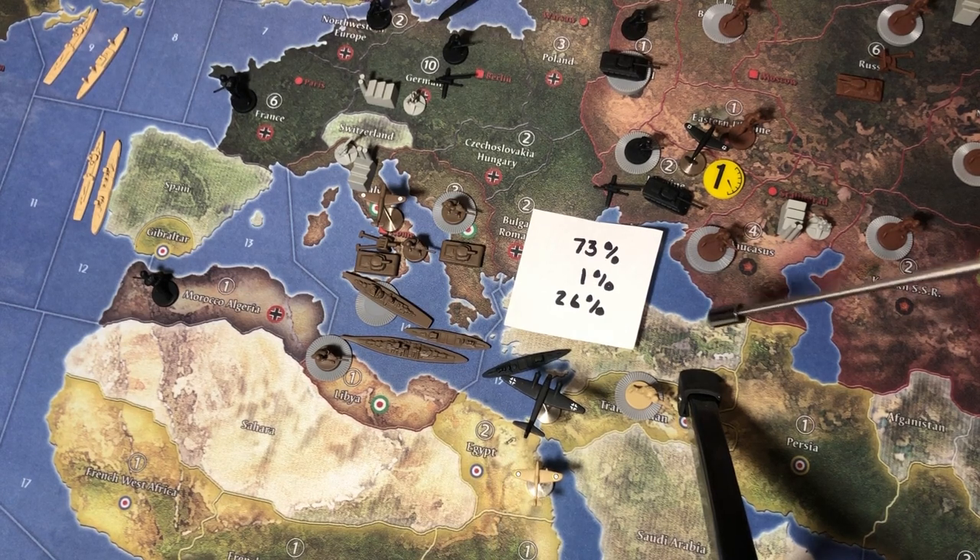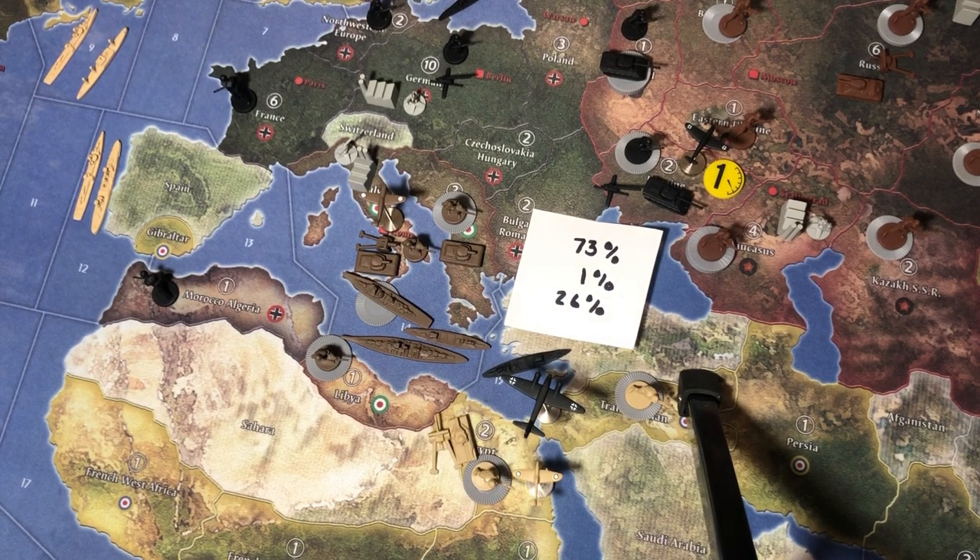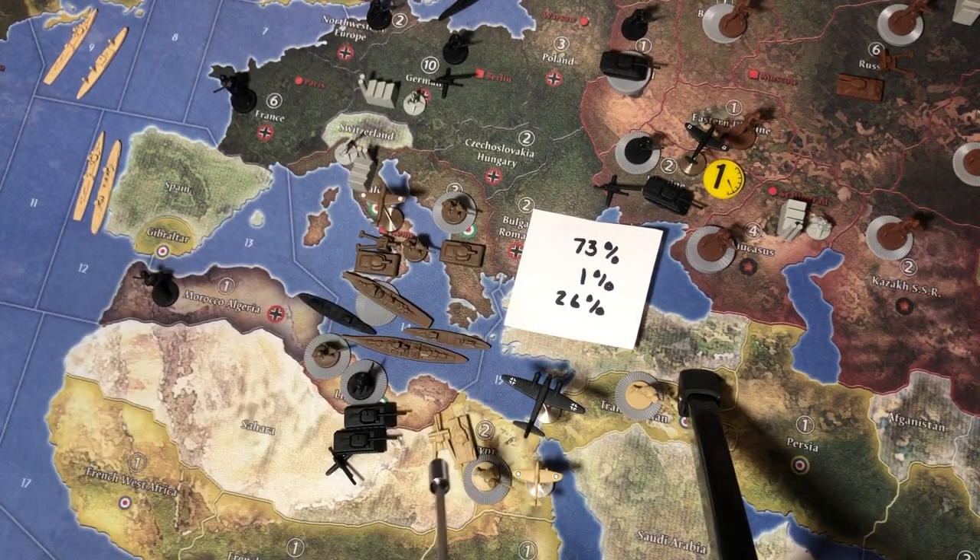This is absolutely key — removing British units out of the center of the board. When these units are gone, the British will only have two infantry in Transjordan, two infantry in the Union of South Africa, and units in India. If the German player fails to do this, these units survive. You will likely capture Egypt on turn one, but those British units will escape and cause a massive headache in the mid and late game. I strongly encourage competitive players of the Anniversary 41 setup playing as Germany to always do this attack.